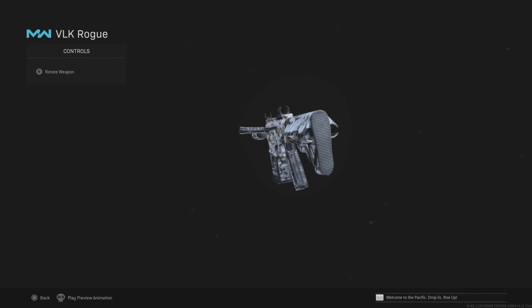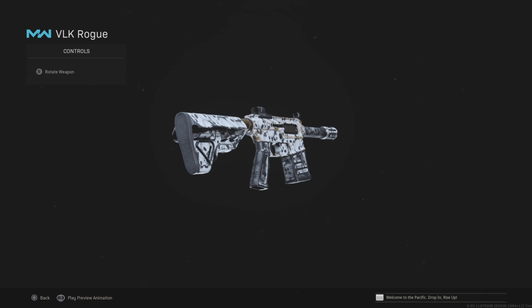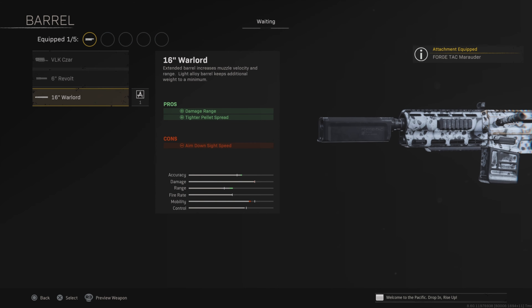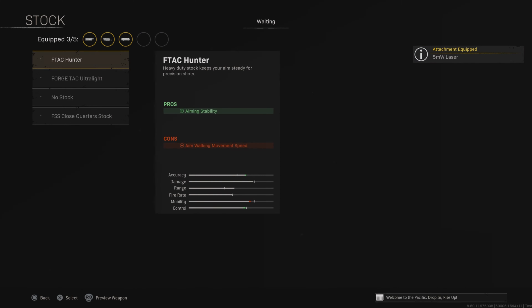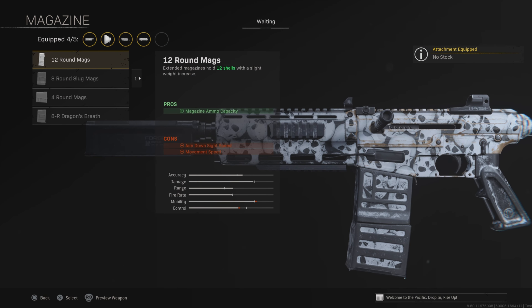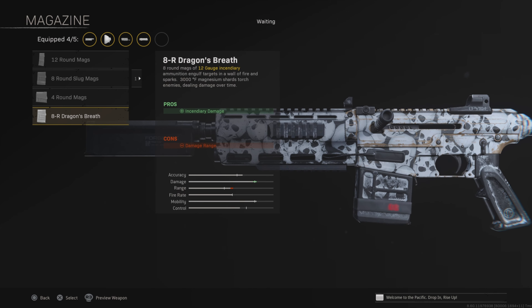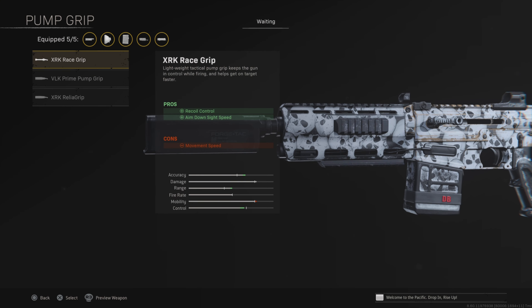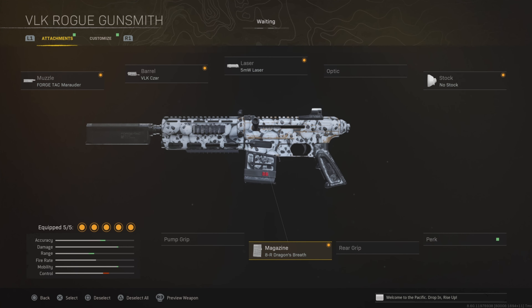Next up, this is something you must use after the most recent update. The VLK Rogue is now a one-shot weapon, which is just ridiculous — you need to try it out. You want to use the Forge Tac Murada, which is going to make the pellet spread tighter and increase the damage range. You also want to use the Tsar barrel, which is going to increase the pellet spread tighter again so you can do more damage, and it increases the range. We then want to use the 5-milliwatt laser, no stock. And then you have a couple of options — you could use Dragon Breath, or a rear grip to increase the ADS time. It's up to you, but this is the loadout I would go for.